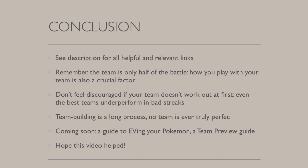Remember, however, that your team is only half of the battle — how you play with it is also a crucial factor. A lot of times I just see players copying teams and thinking they're going to do well, but that's not going to be the case. One of the beauties of building your own team is you really learn all the strengths and weaknesses of it. When you copy a team, you don't really know the intricacies that went into that team building process. Definitely don't feel discouraged if your team doesn't work out at first, because even the best teams underperform in bad streaks. If you feel like you have one bad streak with your team, play again at some other time — a lot of times we tend to go on tilt and make suboptimal plays.